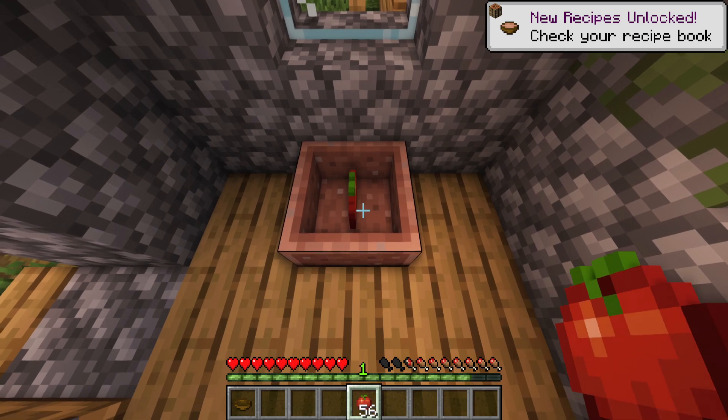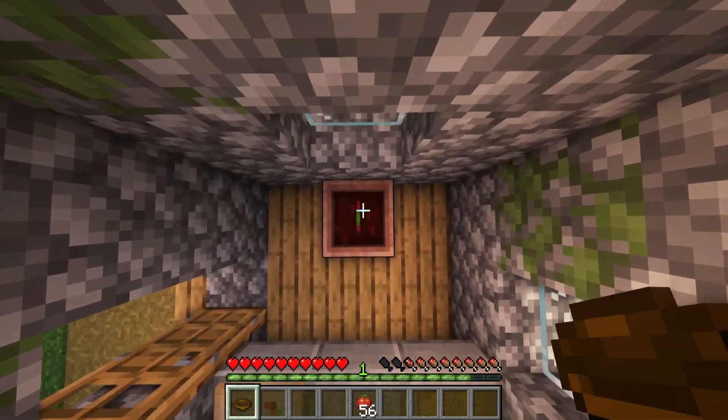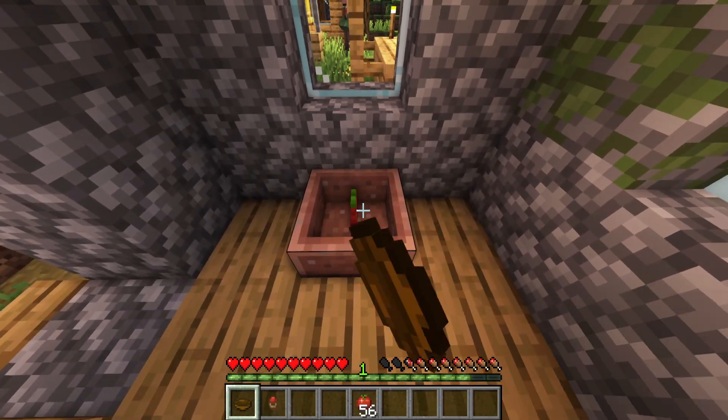Don't forget the sauce. For this you need a basin and some tomatoes. Place them in it and jump a bit on your vegetables to create your sauce.